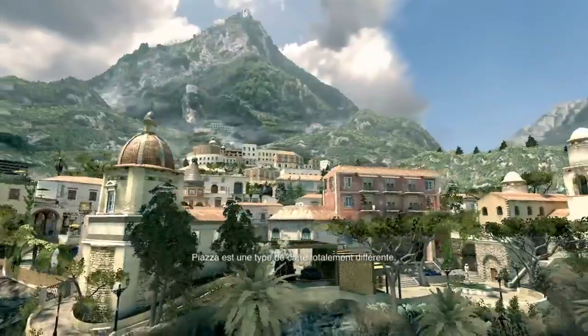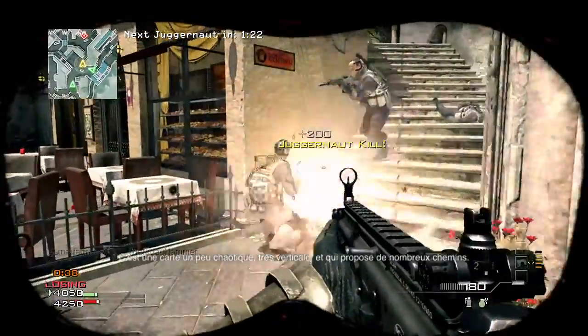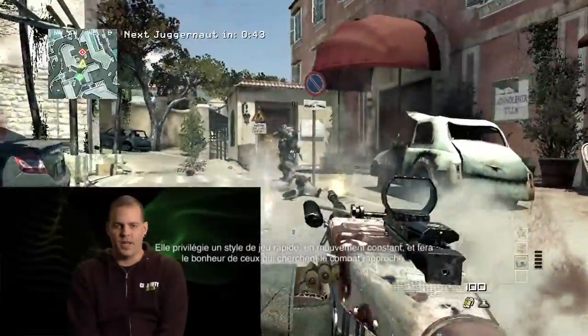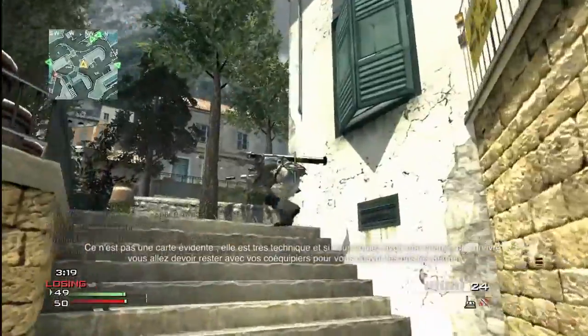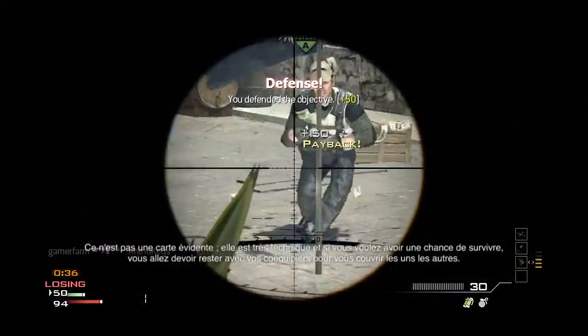Piazza is a different type of map altogether. It's a very vertical, chaotic route map, primarily geared towards guys who like the really close-up run and gun. You've got to be fast. It's a challenging map, it's a technical map. But it's also important to stick with your teammates — where they're covering a few cover points and you're covering a few — that's definitely the way you're going to survive that map.